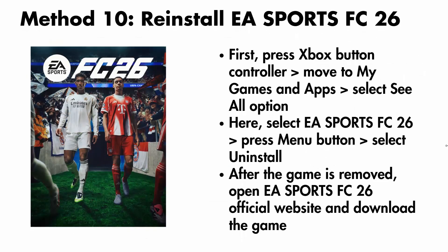The next solution is to reinstall the game. For that, press the Xbox button on the controller, then move to my games and apps, then select the see all option. Here select the game, then press the menu button, then select uninstall. After the game is removed, open the EA Sports FC26 official website, download the game from there, and then check if the issue is resolved.